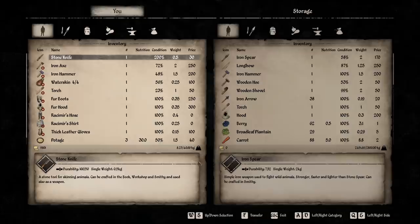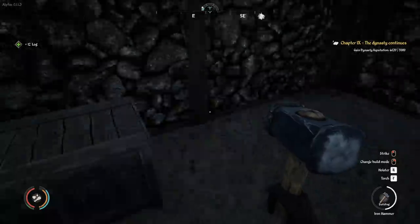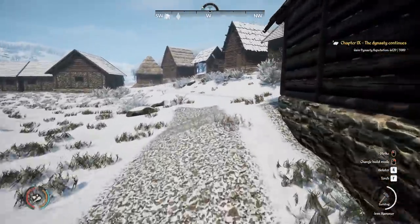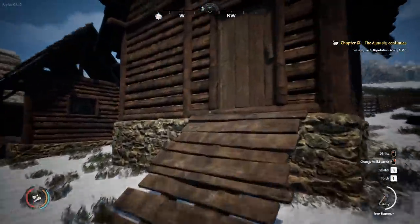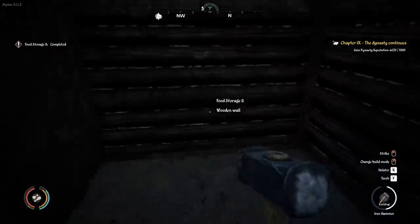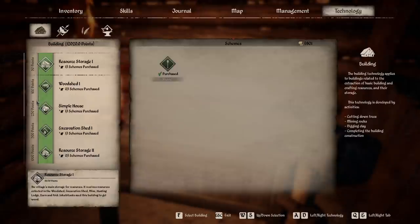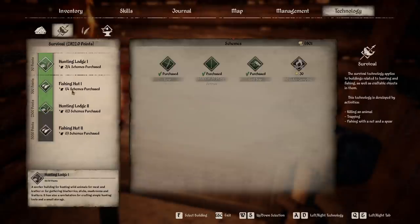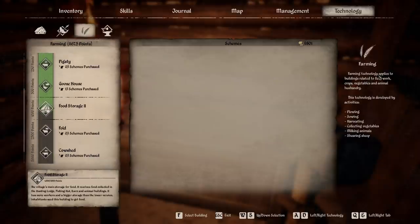I think we're just about done. I probably should have checked how many logs I needed because I don't want to take more than I need — I'm going to have to transfer food over here which will make me heavier. There we go. Is there anything else we can craft in here? It doesn't look like it, and it doesn't give us anything extra as far as crafting goes. That is the Food Storage 2. Farming technology applies to buildings related to field work — it says Food Storage 2 is the village's main source for food. It receives food collected from the hunting lodge, fishing hut, barn, and animal buildings. It has more workers and bigger storage.